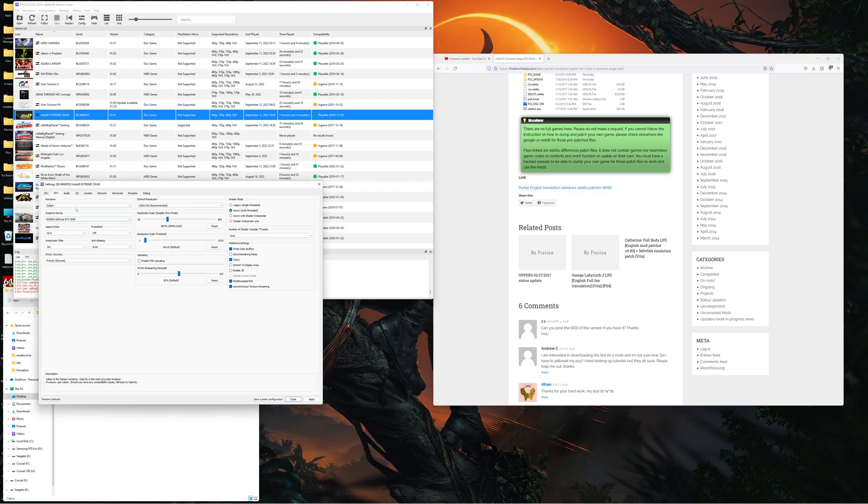Under GPU, use the Vulkan renderer with the frame limit off, and set 16x anisotropic filtering to sharpen up the graphics for a nice pin-sharp look. The options that differ on this page are 'Write Color Buffers' — this must be enabled for correct rendering. I also use Vsync for the smoothest animation at 60Hz. If you're having any issues with missing graphics or glitchy textures in this or other titles, try toggling 'Write Color Buffers' off. For this game I'm leaving it on as mine works fine.